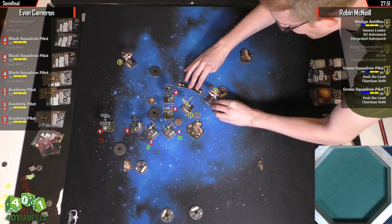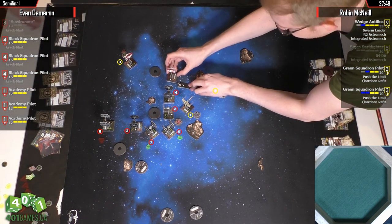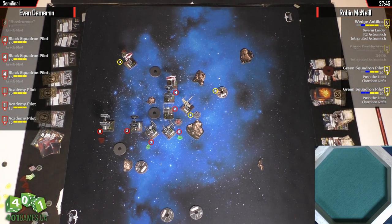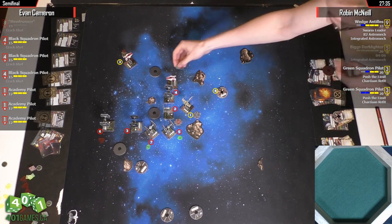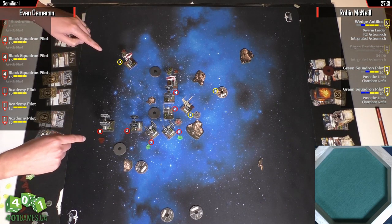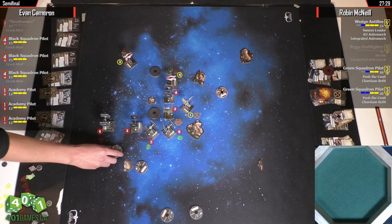He really likes doing this push with the evade, and he just doesn't need it. He's not going to catch anybody in arc. He's also going to take a couple range three shots — at range three with four dice, it's better to focus. Versus two dice shots, definitely better to focus than taking evade. But this one, focus evade makes perfect sense because someone's going to end up in your arc, and Wedge is totally 4K-ing here.